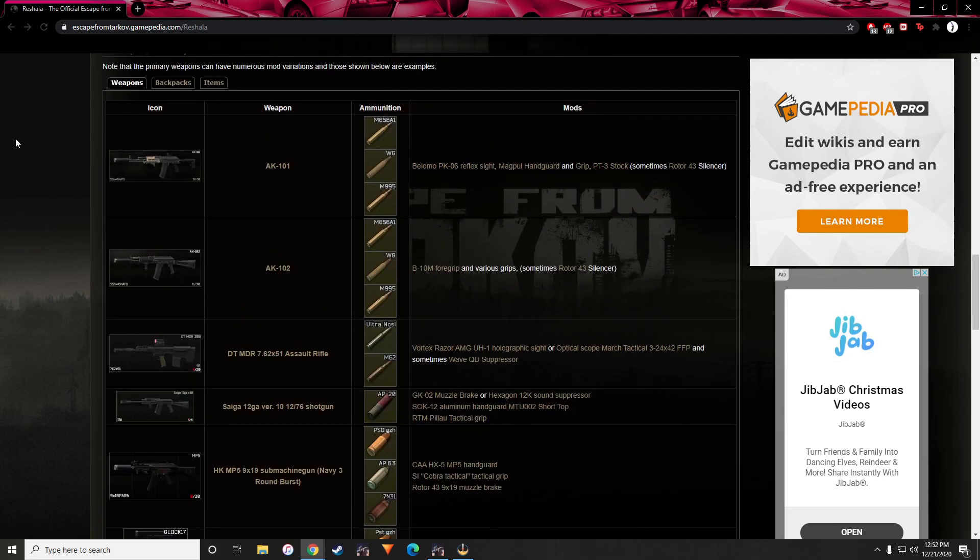Now let's look at loot. Reshala can spawn with AK-101 or AK-102 variants — these are 5.56 weapons. Look out for suppressors, handguards, and sometimes PKO 6 sights. The MDR is a weapon I'd recommend just taking in general — sometimes it spawns with a suppressor worth around 100k and a Vortex sight worth around 28k or more on the flea market. It also sometimes spawns with M62 ammo, which goes for 1,000 to 1,500 per bullet on the flea market.